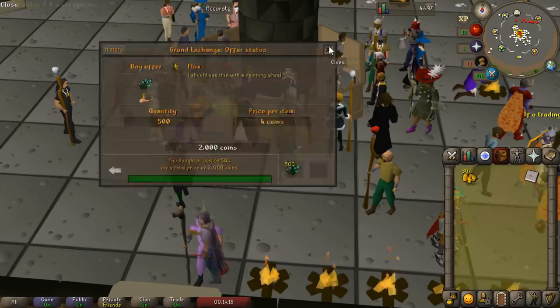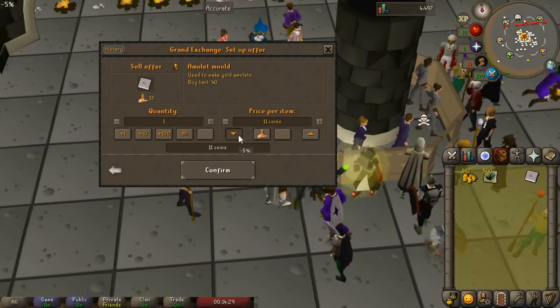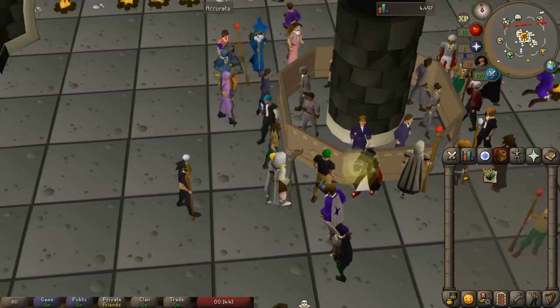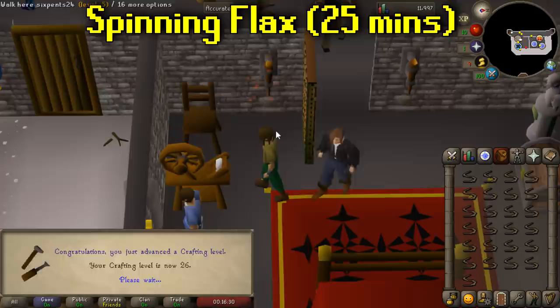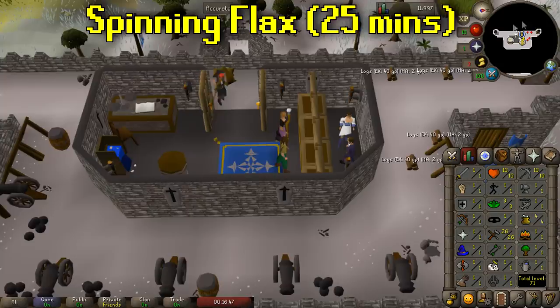We're going to go ahead and spin 500 flax into 500 bow strings. That could be 50 to 60k, and when we sell off the candles we'll get another 50k, so we should be at around 100k after all of this. We're in Lumbridge spinning the flax — that got us all 500 done and up to level 26 crafting. Spinning flax early game is a really easy way to get some money and crafting experience.